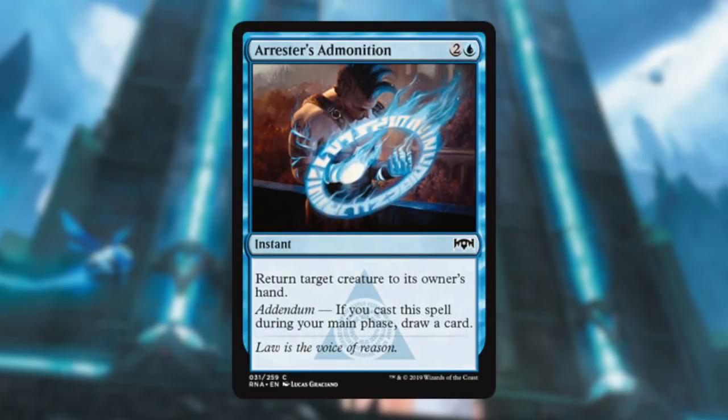Arrestor's Admonition is a fine card — semi-removal since it's just bouncing, so you're really just taking a turn off. The Addendum of drawing a card is always good. Three mana is a lot for this effect, but I'm still going to play it no matter what if I'm in blue.